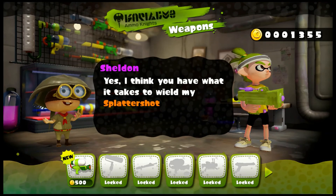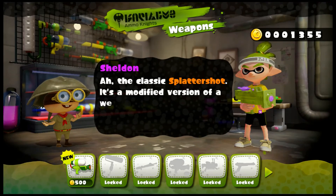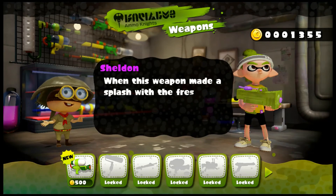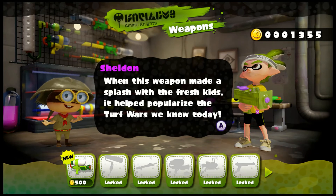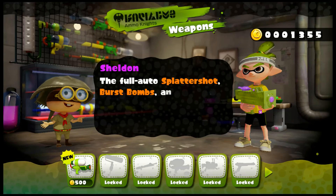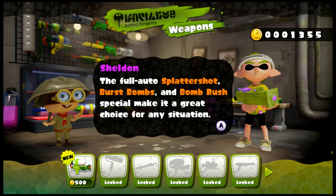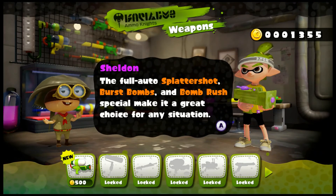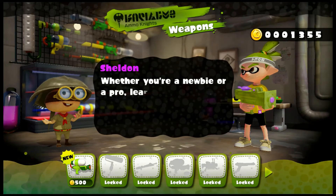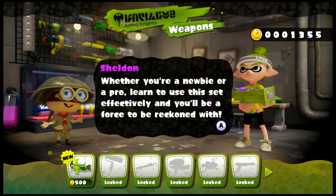Sheldon says: 'I think you have what it takes to wield my Splattershot. The classic Splattershot — it's a modified version of the weapon used in the Great Turf Wars of old. When this weapon made a splash with the Fresh Kids, it helped popularize the Turf Wars we know today.' He is not lying — the Splattershot is a well-balanced weapon that new players can quickly and easily use to get the basics down.